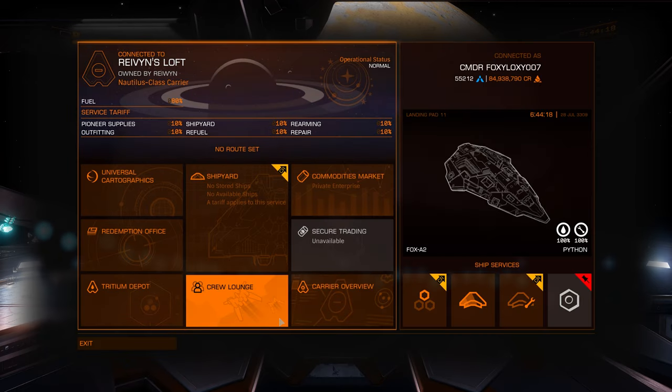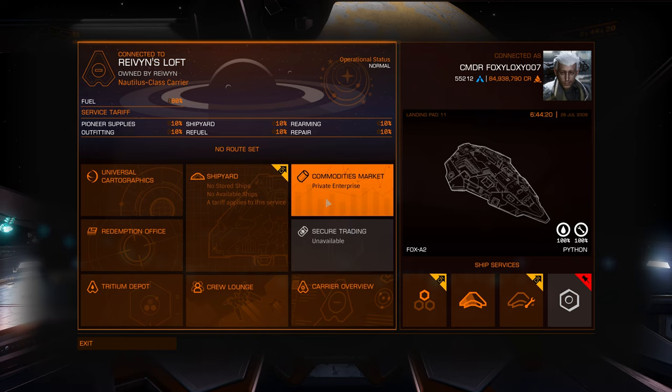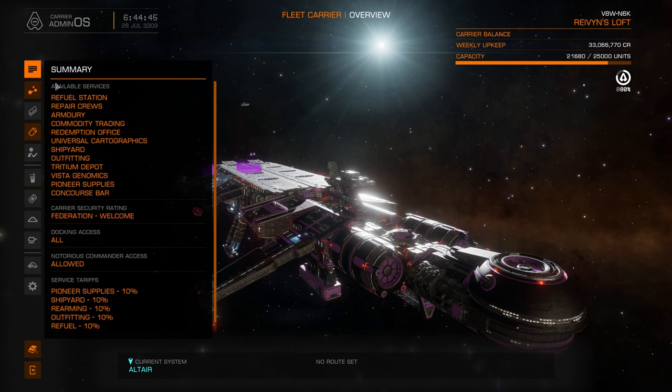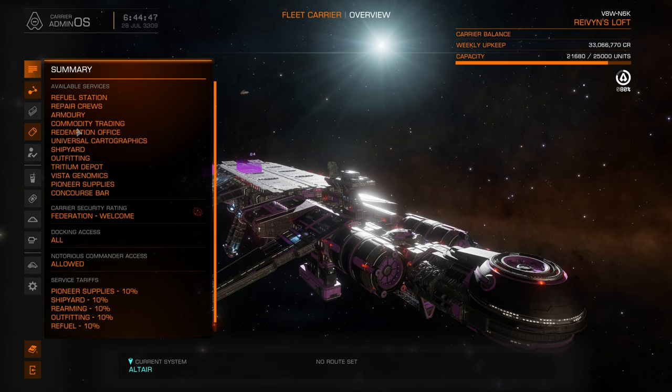The first thing after I docked with his station is to check his About Us page, which is the carrier overview. You can see the whole carrier is parked in orbit, and the ships flying by in real time. This is awesome. And under the summary, I can see all the services that his carrier offers — I think to both players and NPCs, right? I'm not exactly certain.